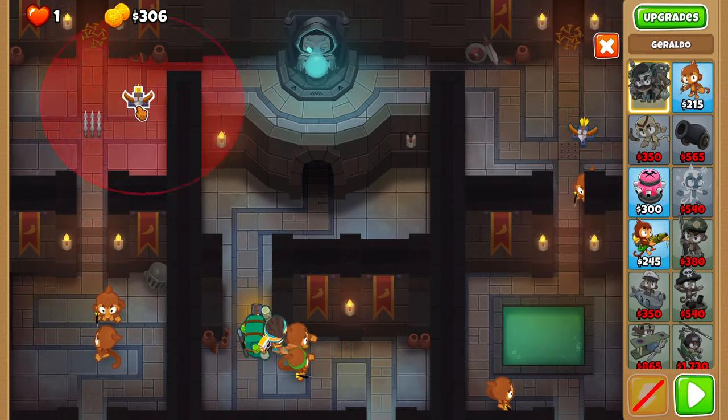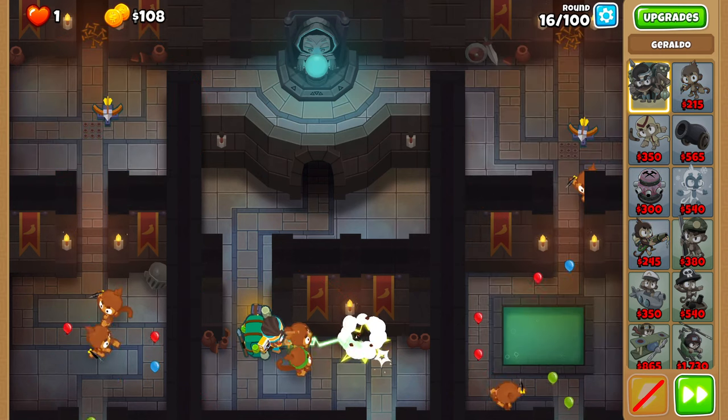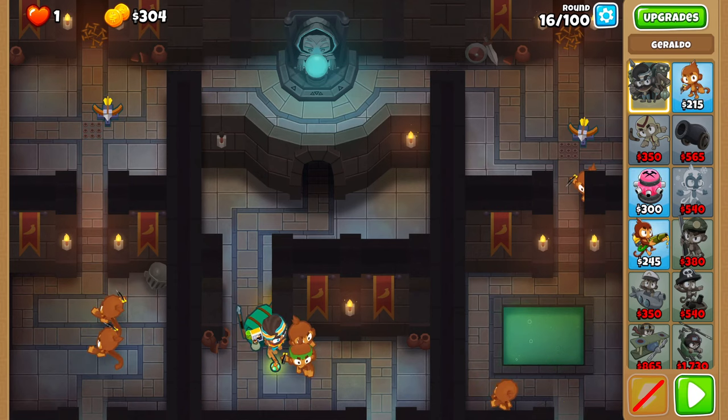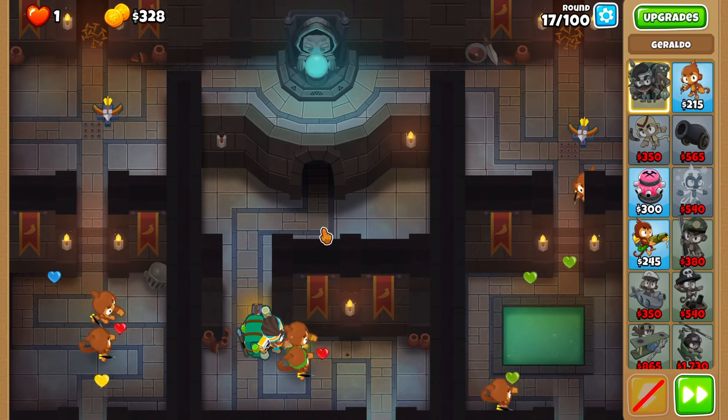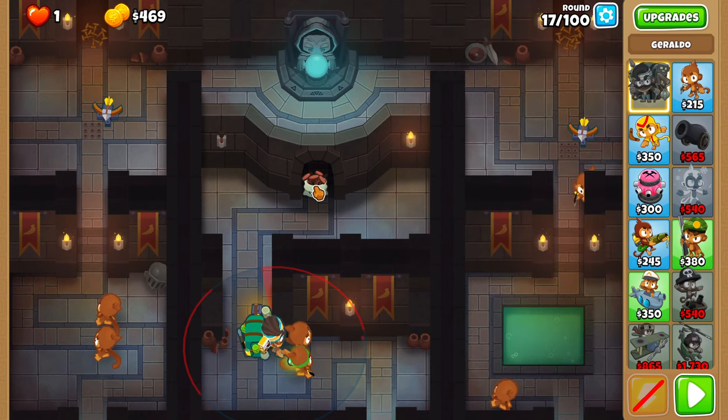Place a shooty turret on the left side on round 16. Round 17 is free. On round 18, place nails on the center track and another shooty turret on the right side.